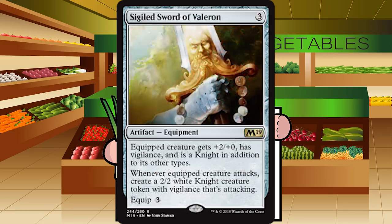Up next is Sigiled Sword of Valerian — three generic mana for an artifact equipment at rare. Equipped creature gets plus two plus zero, has vigilance, and is a knight. Whenever the equipped creature attacks, create a 2-2 white knight creature token with vigilance that's attacking. Equip cost three. This sword is great — it's a power boost, adds vigilance, and makes a 2-2 attacker every combat. It goes in basically every deck playing creatures. Absolutely solid B for Sigiled Sword of Valerian.